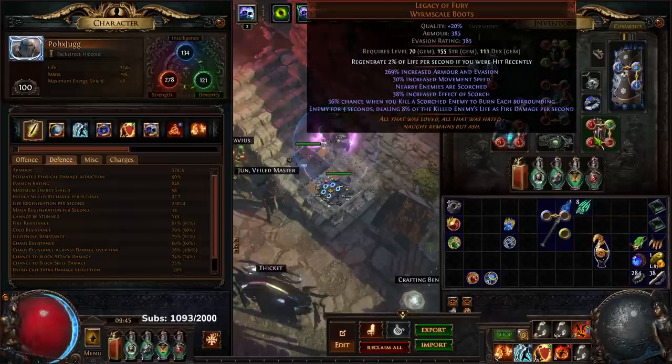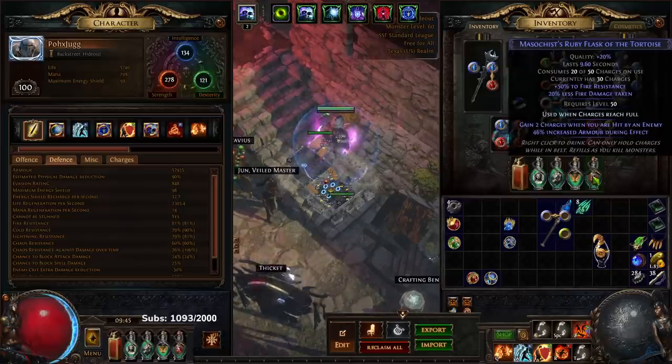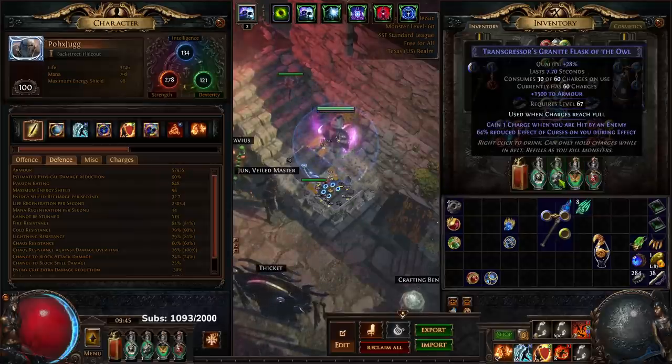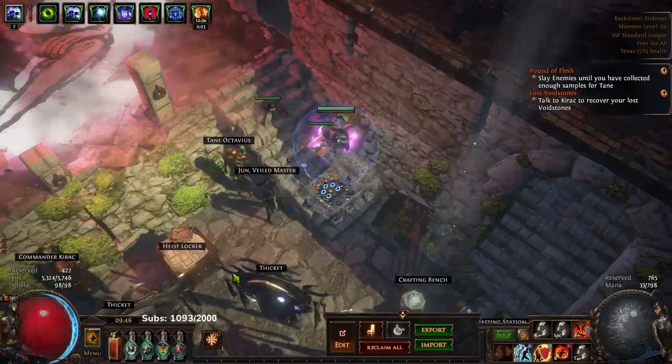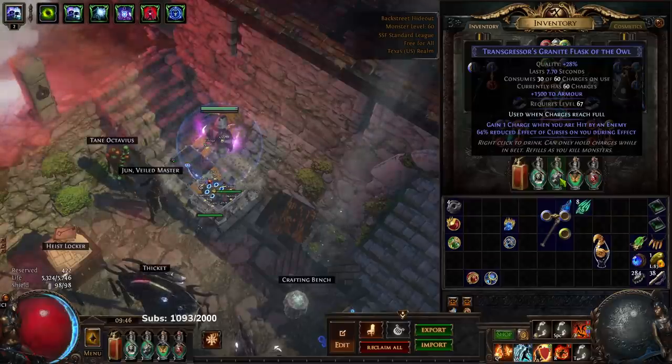Say you're running a map and you get hit by Flammability, then Elemental Weakness, then fire exposure, then Scorch — the Ruby Flask's bonus fire resistance will help maintain that large chunk of resistances so you don't get stripped down. Fire is our most important resistance because if our fire res drops to like 30%, all of a sudden we're degening like 2000 HP a second and you do not want that. A good suffix to hit on your flask is increased armor. The Quicksilver is pretty self-explanatory — I like to map fast so I always recommend a Quicksilver. The Granite Flask is kind of bread and butter for the build, mainly because it gives you a chunk of armor that synergizes really well with Juggernaut's ascendancy and Molten Shell.